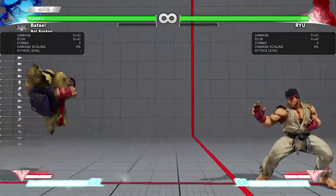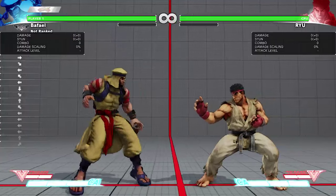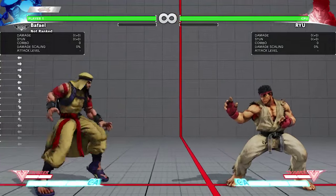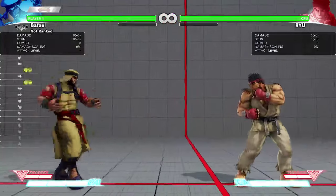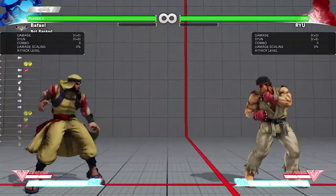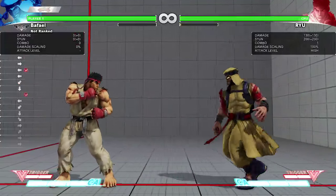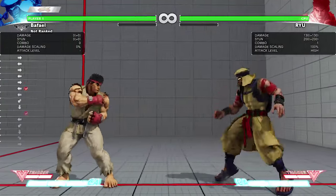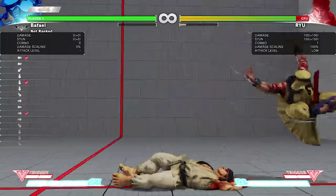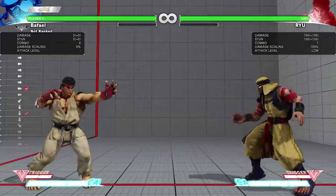Besides that, he has a wall jump, and it's special because not only can he jump off the wall, he can actually fake the jump and just drop down. There are some tricky shenanigans you can do there that work on everyone the first time. His V-Skill is very movement based, and he has a couple ways to modify it to be even more movement based. It's pretty much impossible to corner this character because of his really good presence.